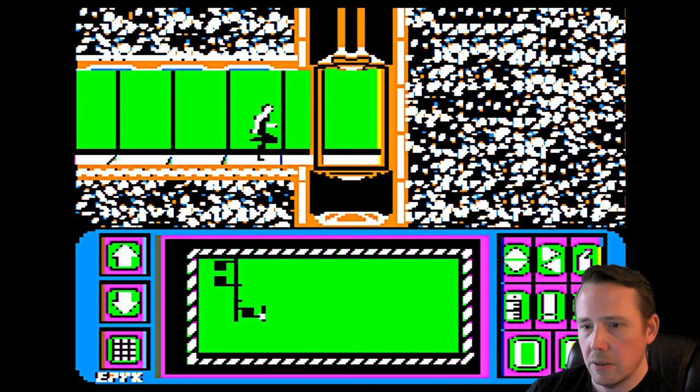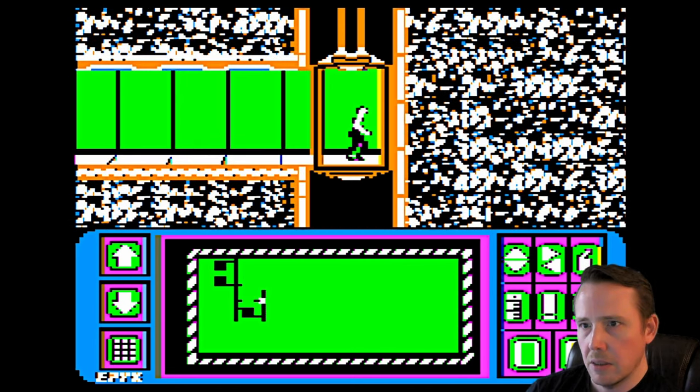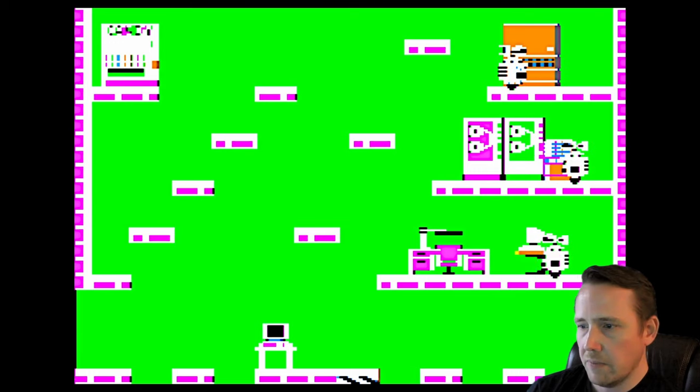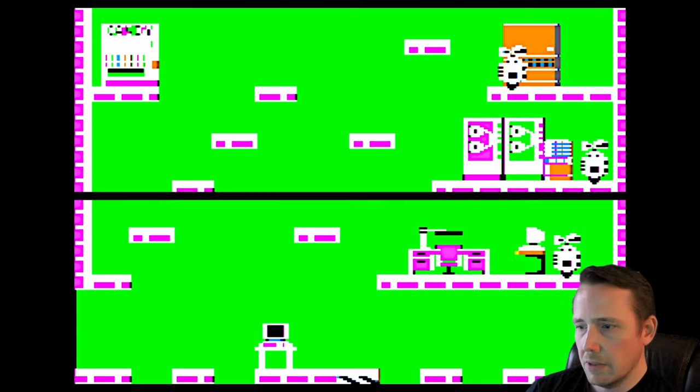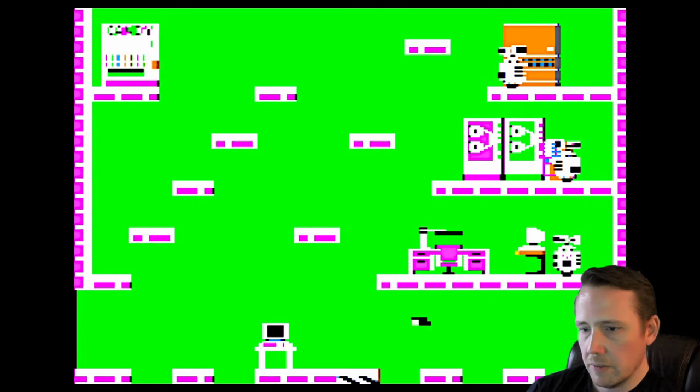Let's go out to this exit and check out this room on the other side. You can see on the mini-map that some rooms are going to have just one way in and out, and some will have multiple. We've got to go a little bit further to make that jump. There we go.